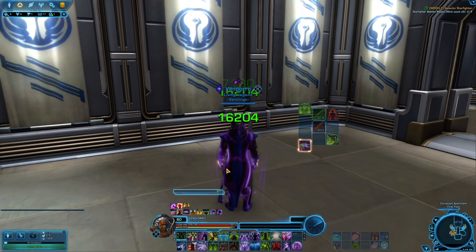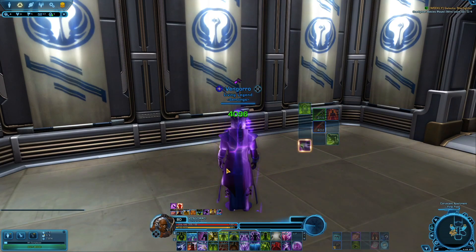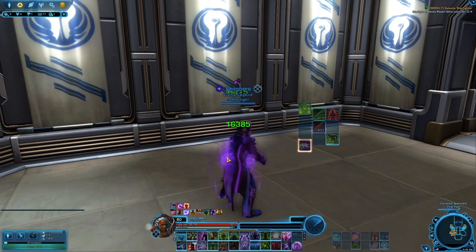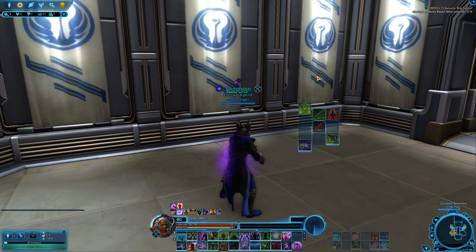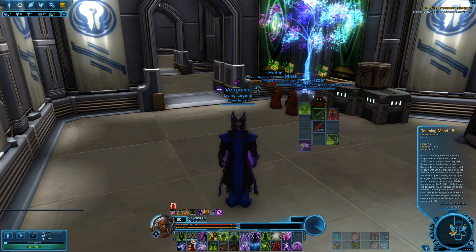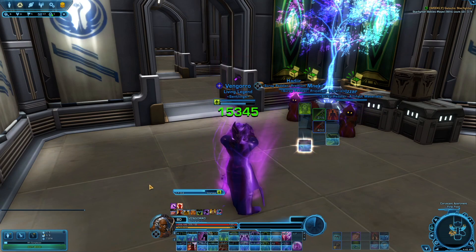If they're starting to take big damage, throw a Resurgence on whoever's taking big damage and then throw a Roaming Mend immediately — because if you do Roaming Mend right after Resurgence, it'll make it automatically bounce off targets without them having to get hit. So your initial target gets two to three really big heals very quickly. Roaming Mend is your butter — you want to be spreading it around, basically keeping it on cooldown. If somebody is taking a bunch of damage: Resurgence, Roaming Mend as quick as you can — more often than not, you'll be fine.